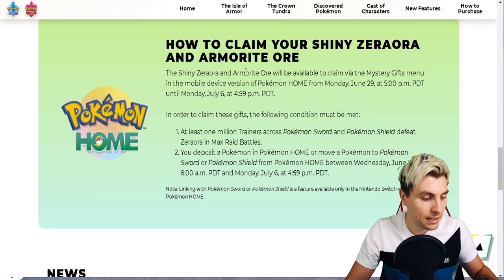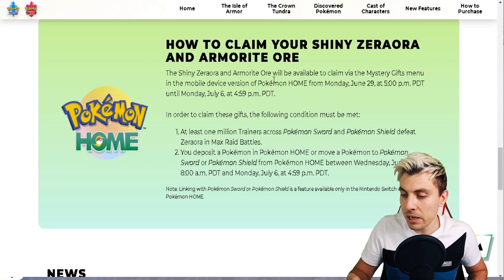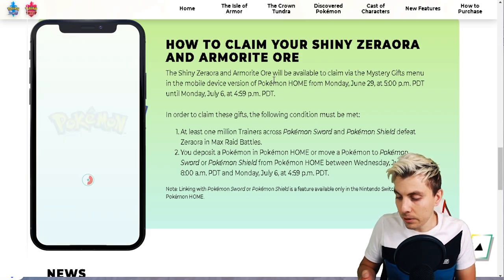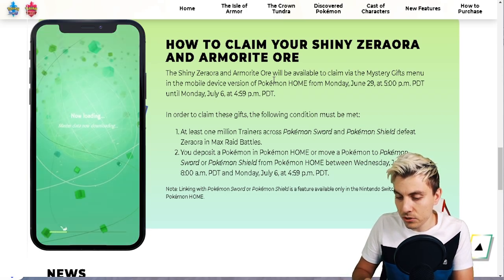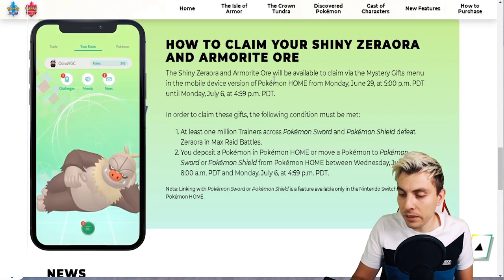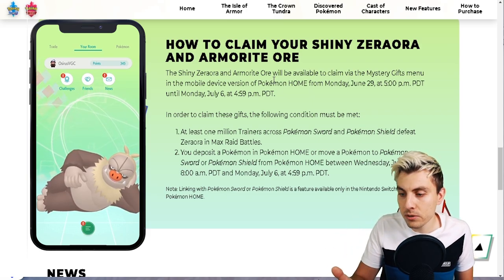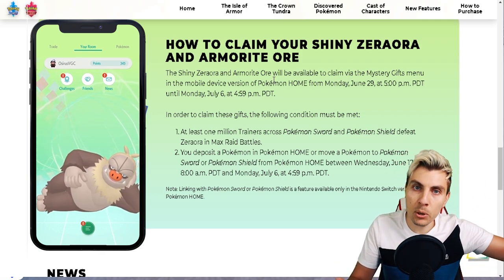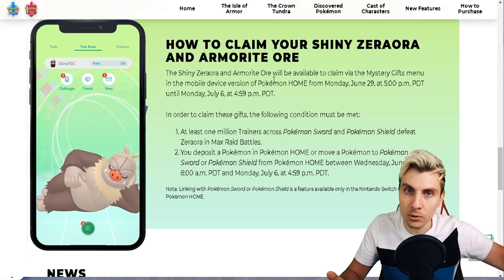This distribution actually started on Monday the 29th. I haven't picked mine up yet, so we're going to collect it right now. I'll pull my phone up on screen so you can see what's going on. Go into your Pokemon Home app — you do need the mobile app to get this gift, so you'll need to download it to your phone. All you need to do is trade a Pokemon from Pokemon Sword or Shield into Home, or vice versa, and that will activate the gift.